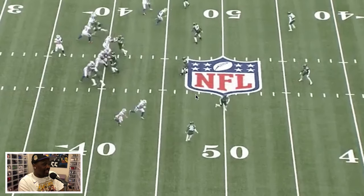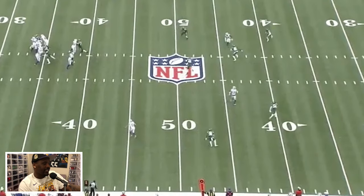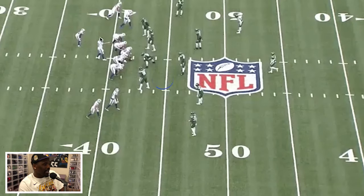The way they morph into their cover three — which I do like a lot — they take the nickel corner and flip-flop his responsibility. So instead of this corner having a deep third, they take the nickel and put him in the deep third, allowing this guy to stay as a curl-flat defender. Just a little bit of window dressing in terms of how you get to your cover three — anything to make the quarterback think a little bit longer, hold the ball for that extra second. But at the end of the day it's still your basic cover three.